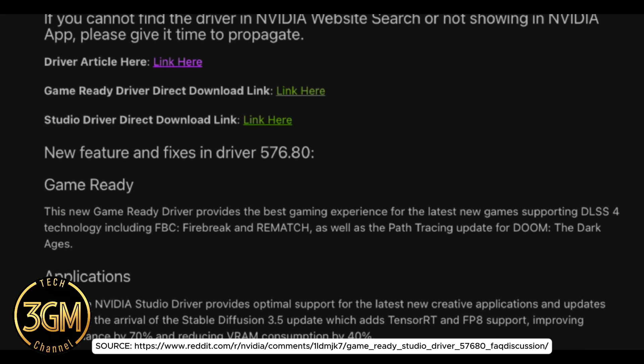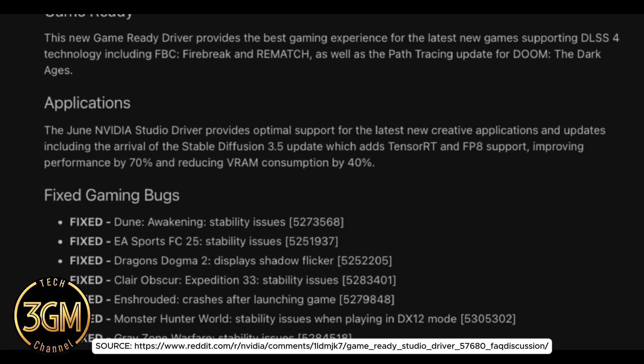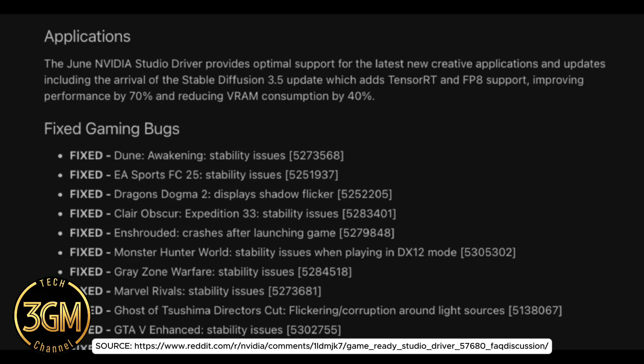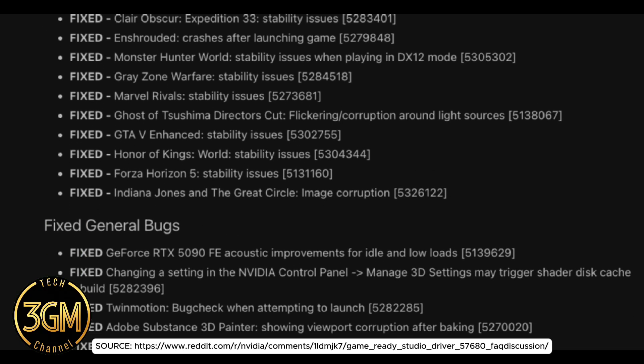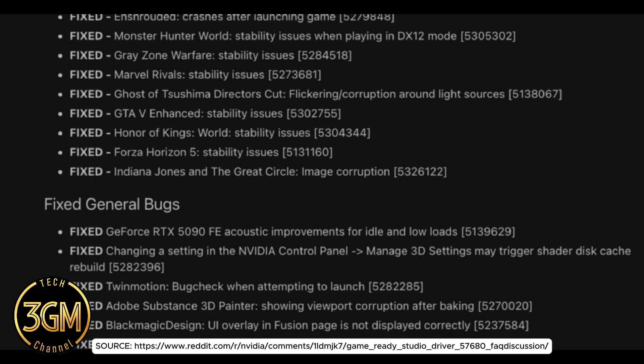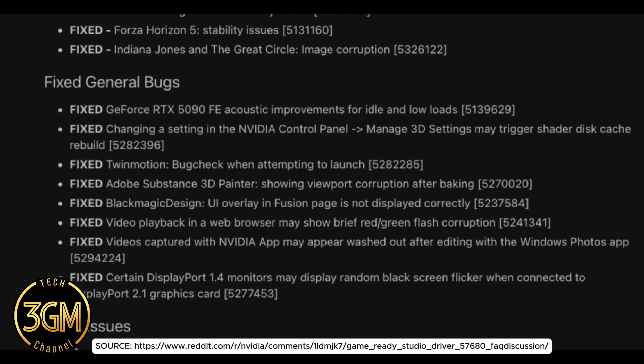The big headlines here are better performance for new games using DLSS 4 and path tracing, and a massive boost for creative apps like Stable Diffusion 3.5, which is reportedly seeing 70% better performance and 40% less VRAM use thanks to some tech wizardry.